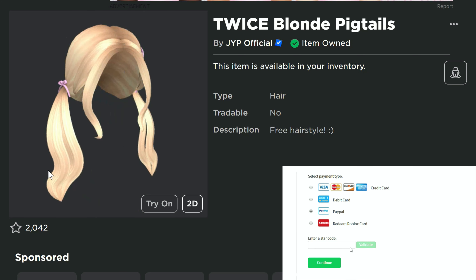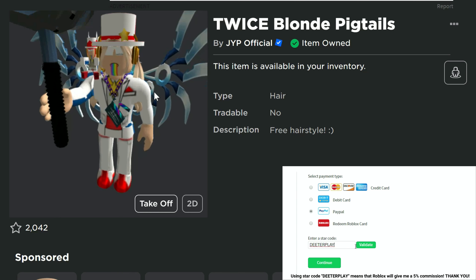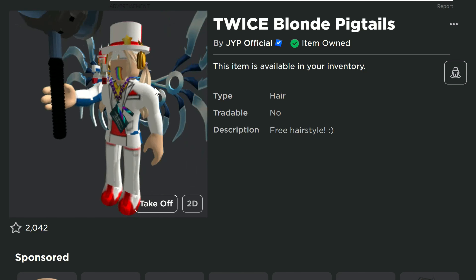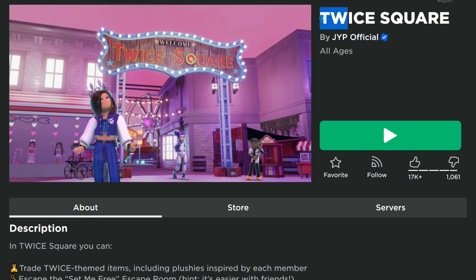Hey guys, we have another free UGC item here for you today. Now this one's absolutely free — it's not one of those limited ones you gotta wait for and have a bot steal from you. It's the Twice Blonde Pigtails. You can see these pigtails just look absolutely perfect on me. I might just keep them.